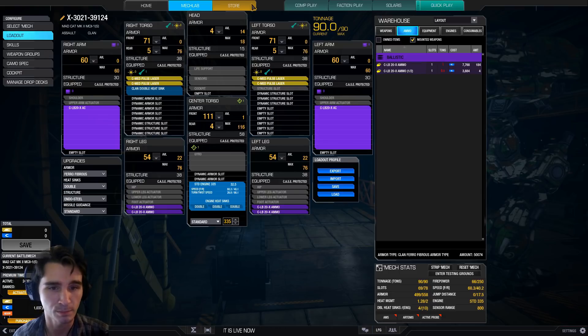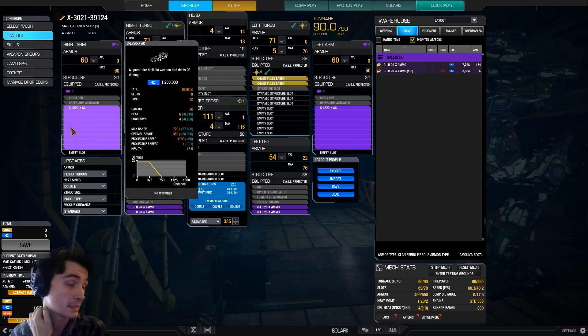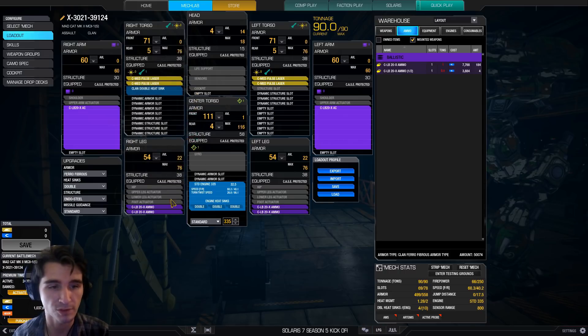A lot of mechs and a lot of builds, you can't run XL engines or light engines because you won't be able to fit LB-20s or AC-20s or whatever it is. But this doesn't matter — you have your ballistic hard points in your arms, so your engine doesn't affect your ballistic weapons.